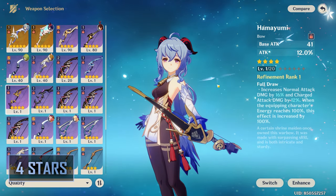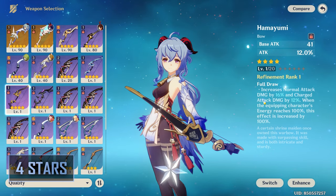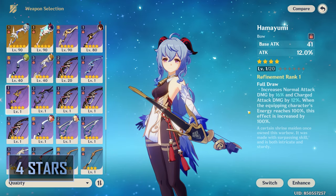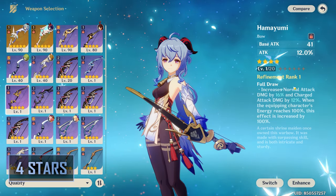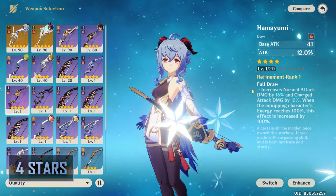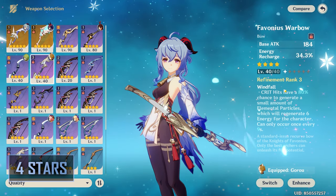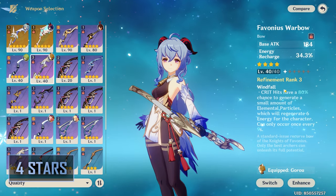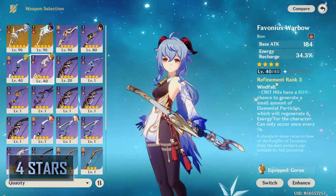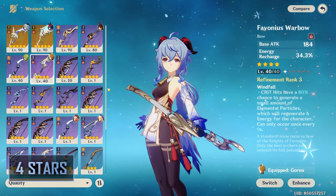Hamayumi is generally Ganyu's best 4-star option for Melt playstyle. Melt Ganyu will often not have to use her burst, which makes maintaining the Hamayumi buff fairly easy. This also circumvents Prototype Crescent's conditional passive by being more consistent on all enemy types. This weapon is craftable, though it is locked behind a time-gated quest in Inazuma, which might make it unsuitable for early-game players. Ganyu's best 4-star support option is the Favonius Warbow — this helps both her and her team by providing energy particles while giving her a ton of energy recharge to maintain burst uptime.